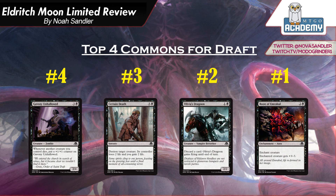Additionally, in white there's a 3-2 — Ironclad something — that returns an aura or equipment to your hand from your graveyard. That's going to be a really nice combo with Boon of Emrakul, so you can get your Boon back and replay it. So if you're black-white, Boon of Emrakul goes up, and that 3-2, which certainly didn't make my list, will become a pretty good card.